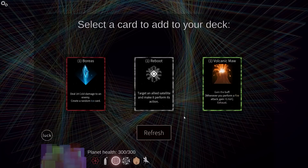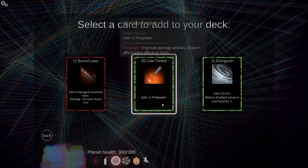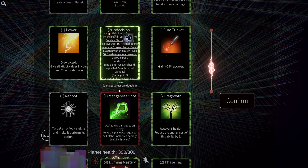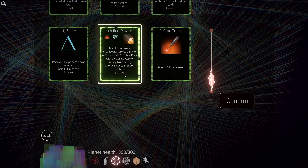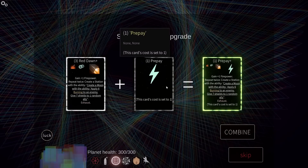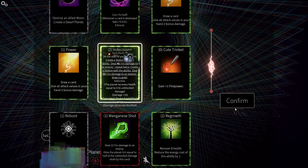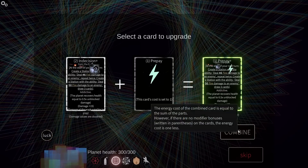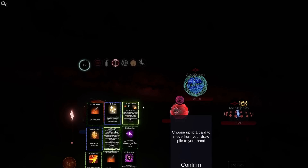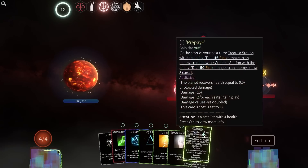Volcanic Maw — I don't think that's really that helpful. So I'll just grab another cute trinket. Oh oh oh oh oh oh, boy. Okay, so I could do Indecision Plus — however, I think I want to do this. Pre-pay Plus. Maybe not, actually — no, no, no, no. This way, Indecision Plus is always worth one. I'd love to do it for the Red Dawn as well, but the problem is Red Dawn exhausts and therefore is not worth it.